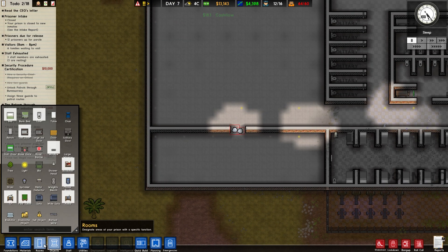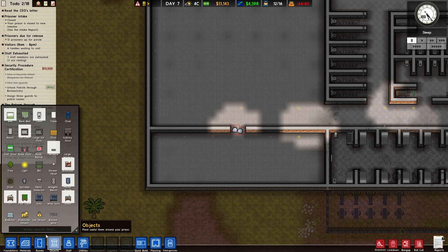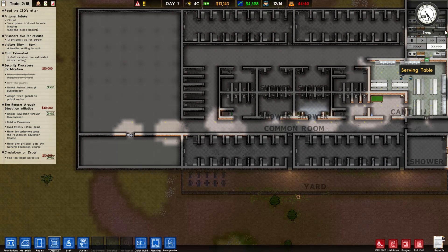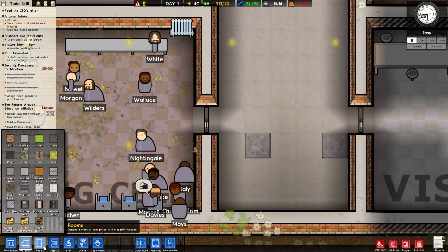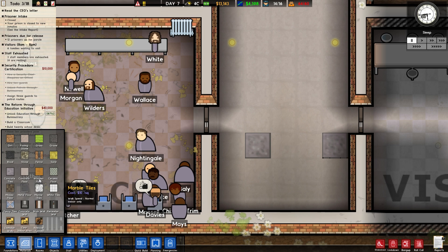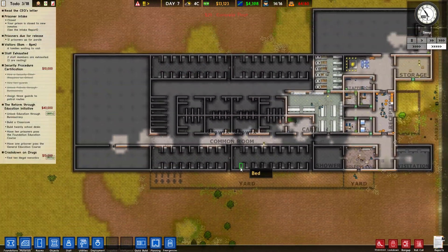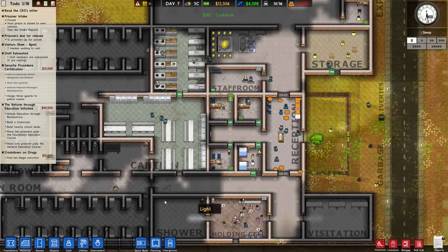Next step: we're going to want to put in — what does the classroom say it needs? We need a classroom and 20 school desks. Can I make those yet? Nope, because I need education. Education finishes in four hours, so time to wait for that. Those weight benches need a concrete floor — just need to make it concrete. Education is still being unlocked. We're still finding illegal narcotics, and I've got patrols, so I can now assign three guard patrols.